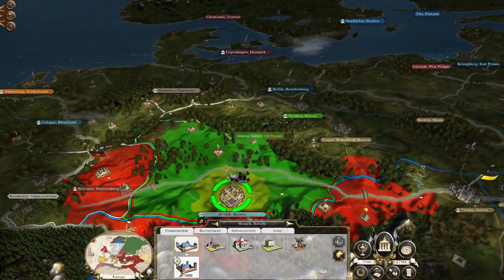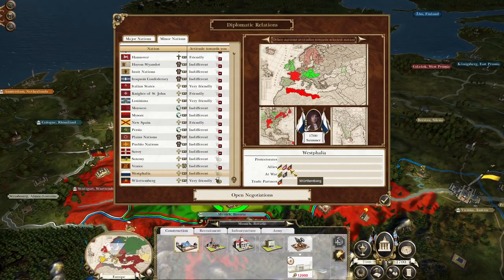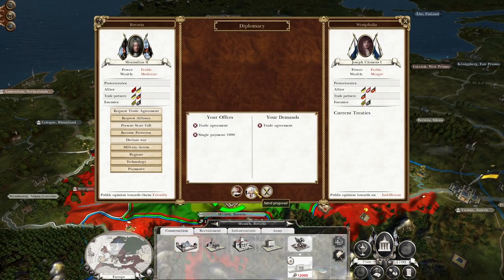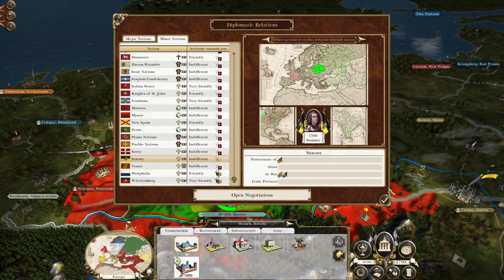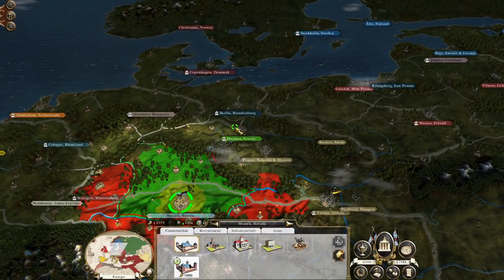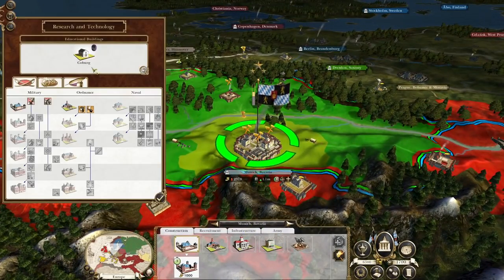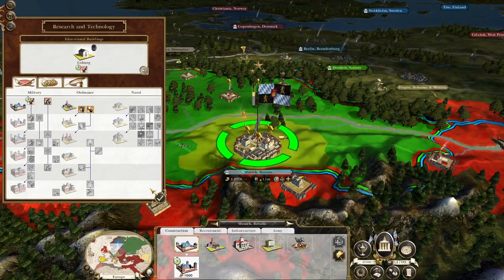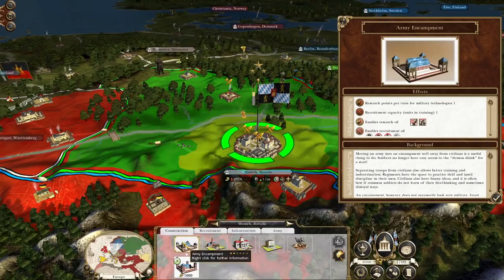Westphalia is allied with Austria, Hanover, and Württemberg, so it would be good to try and secure trade with them. They're not giving it to us, so let's offer them a grand. We could potentially trade with Saxony, but Poland will be at war with Austria fairly soon — and that risk isn't much of an issue for us. We're going to go down the military techs because we're trying to establish an empire against quite a few factions who will try very hard to kill us.